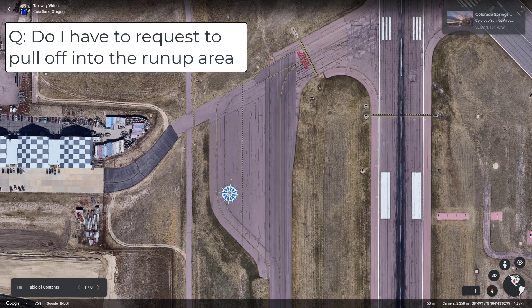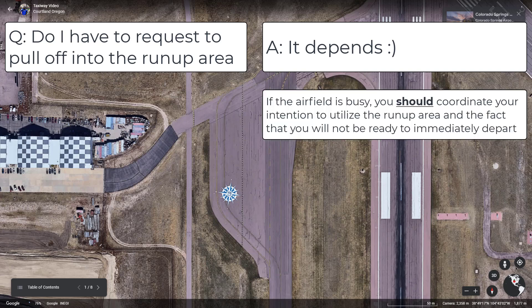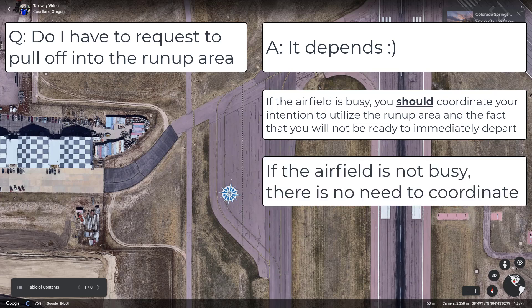Question one: do I have to request to enter the run-up area? The answer is, it depends. While you don't have to request to enter the run-up area, especially if the airfield is busy, you should provide a heads-up to the ground controller that you plan to stop in the run-up area when you make your initial request to taxi. This allows them to plan ahead with respect to your intentions. If the airfield is not busy, then it'll be fine if you just pull off into the run-up area when you get there.